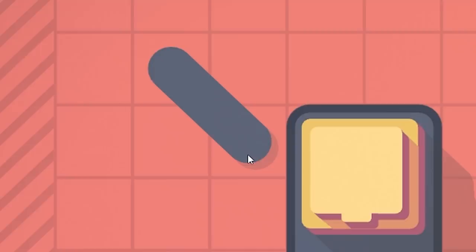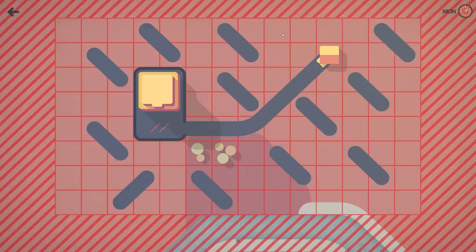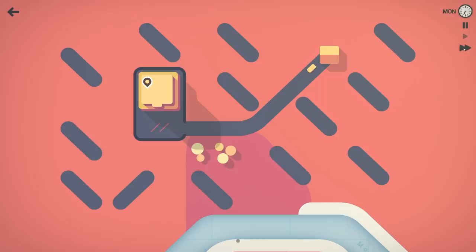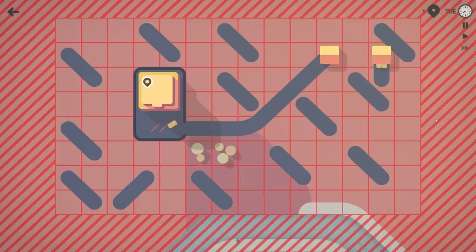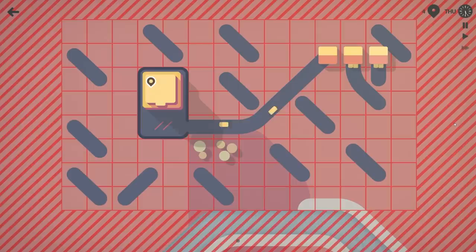I'm looking at these grid squares and I can see the supermarket takes up six squares. So if I can place random bits of road - perhaps like that, and that, another one there, and then do a few more all over the place - then if I hold right-click you can see the grid quite clearly. I've sort of taken up all the six-by-six squares except for down here, so I'll just do one more.